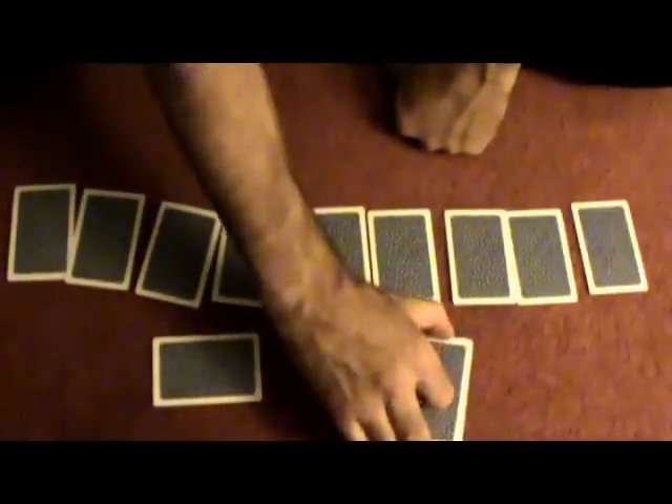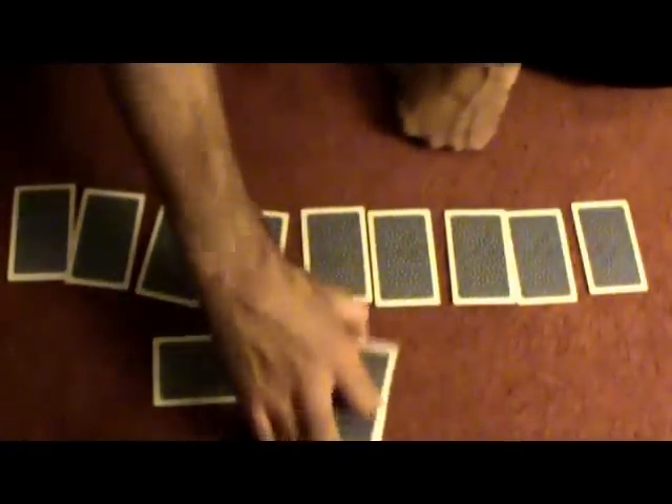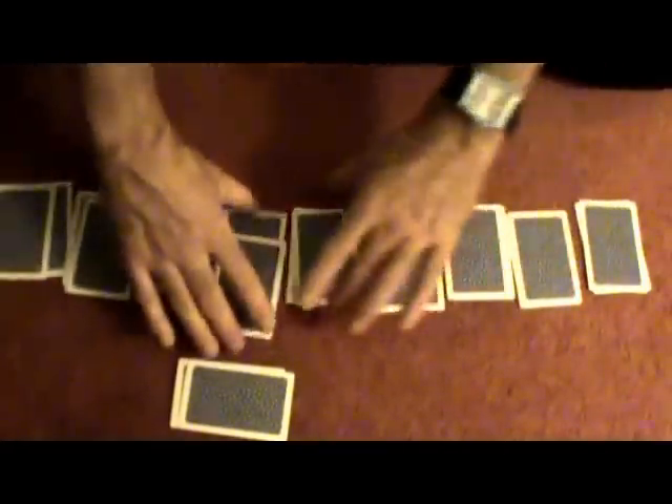Deal these cards out. Now let's move to spectator two's pile. They make their cut anywhere they want — free cut. They have the choice of bottom or top. Let's say in this one they chose the top card. Deal these cards on top of spectator number one's cards. Square them up. I'm going to put their matchings over here.